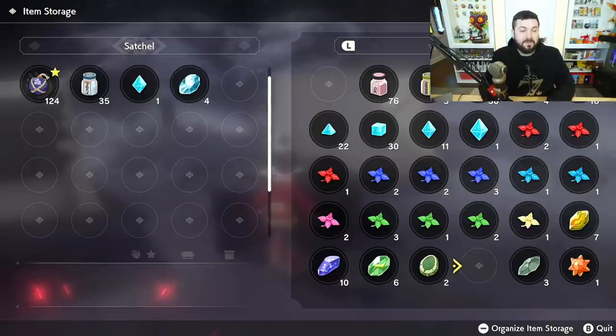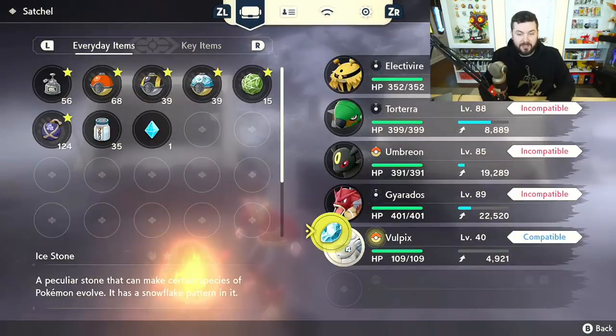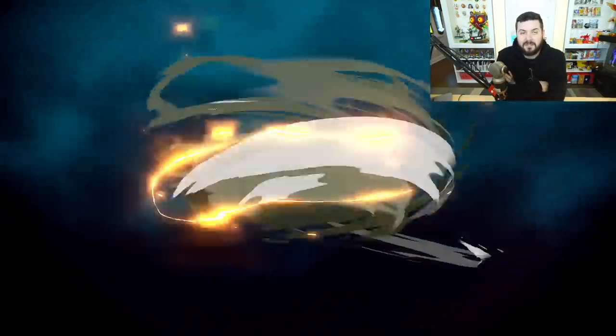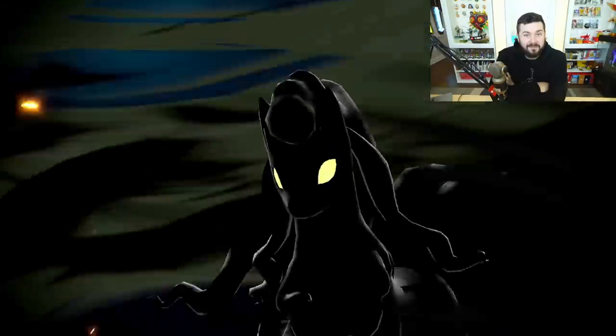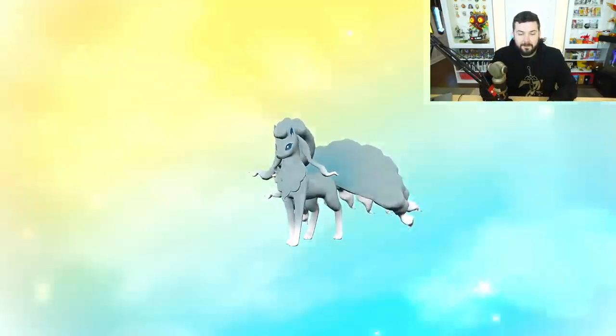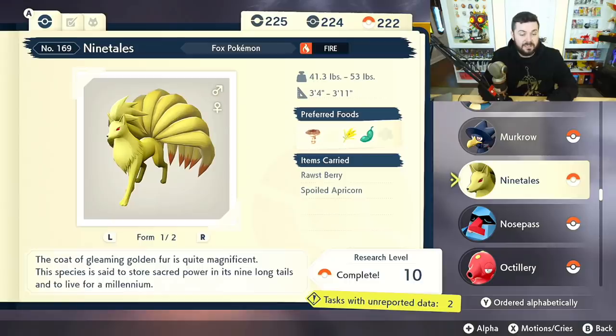Just as Vulpix normally evolves with a Fire Stone, Alolan Vulpix evolves with an Ice Stone — it's one of the few Pokemon that requires it. You don't have to evolve this Vulpix, but if you want the image of Alolan Ninetales in your Pokedex you will. It is required if you want the 'Different Number of Forms Obtained' Pokedex chapter, so if you're going for 100% on Ninetales, yes you need to evolve it.